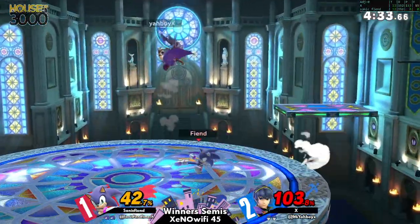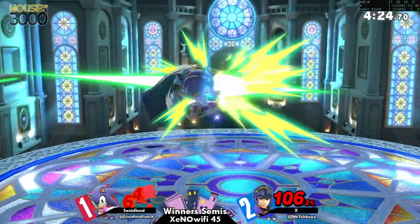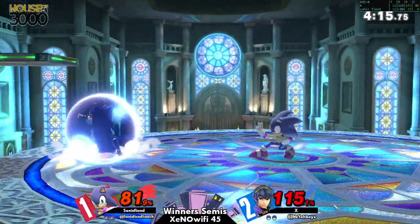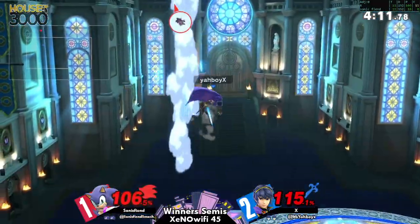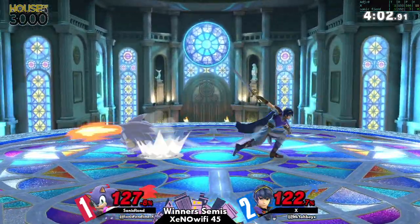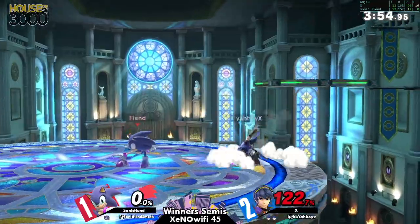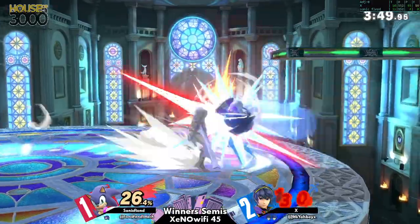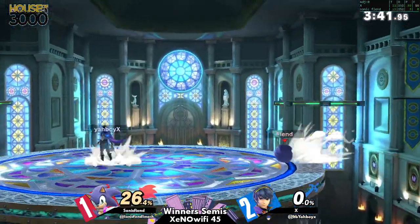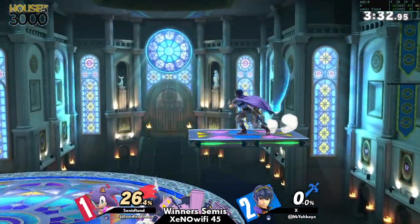What a great tomahawk. With the way X has been approaching — when Sonic Fiend is spin charging, X decides to take space and either interrupt with an f-tilt if he has the spacing or run up and shield, letting Sonic dash past. It might be about time we see a counter into one of these spin charges. A back air out of shield — that'll do it, that's the stock X needs to get in the lead. Now X is doing a really good job playing around Sonic Fiend's defensive options, applying shield pressure and punishing with back air. We now have one stock a piece.